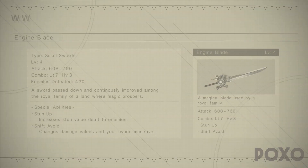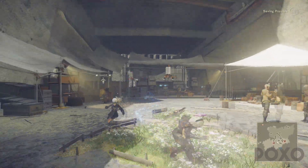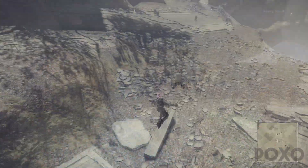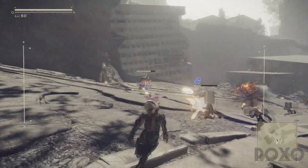Quick side note — I definitely recommend getting the engine blade to level 4, especially if you're a Final Fantasy 15 fan. We get some pretty cool effects; for example, when we evade we get the same animation as Noctis in Final Fantasy 15, and the damage indicators also switch over to Final Fantasy style. Each one of the weapons has its own unique effects for being level 4.